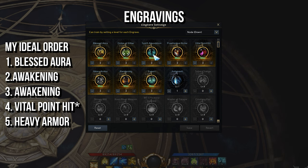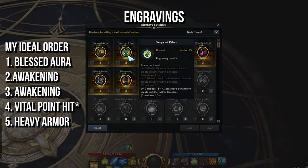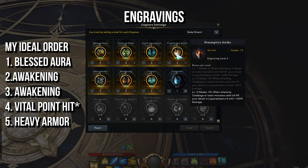Spirit Absorption increases movement speed and attack speed — it's a good option, slightly behind Heavy Armor. With Swiftness stacking, you won't need all the extra movement speed, but the attack speed makes things like countering easier. Drops of Aether makes your attacks drop Aethers on the ground, giving allies buffs including Attack Damage, Movement Speed, Crit Chance, Attack Speed, Mana Regen, and Damage Reduction. These are great on paper, but pugs may not pick them up — if you're with people who will, put this above Spirit Absorption. Finally, Preemptive Strike is only used in Chaos Dungeons and the open world, and will speed your solo clears up a lot.